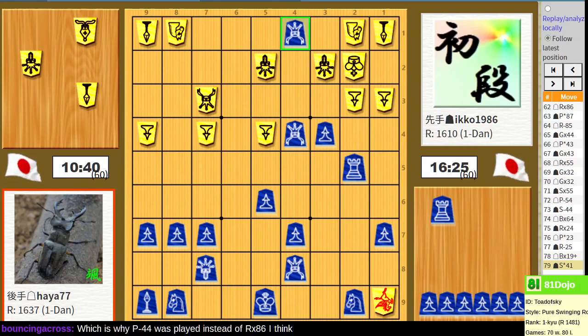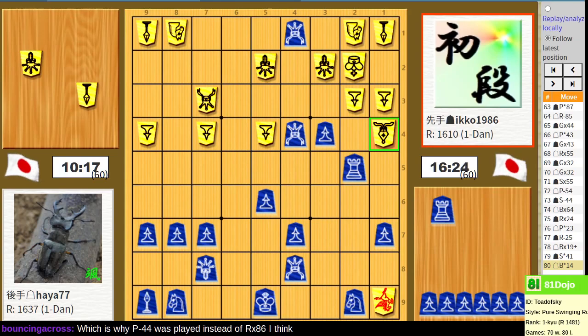I just get the sense that something was missed. Gota's attack is just kind of uncoordinated, unfortunately. They did manage to grab the lance in the corner, and that might prove useful at some point in the future. But it's not looking good right now.